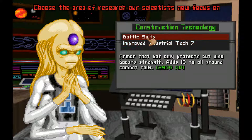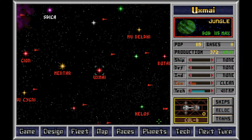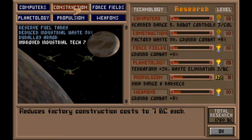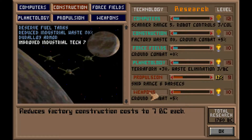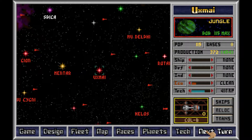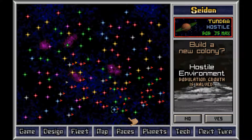Let's get a battle computer. Industrial takes seven — this reduces the cost for building factories. Let's go into construction, actually, with everything we have in research. Just try to bring down the cost, because this is what we're doing right now — we're increasing the factories.